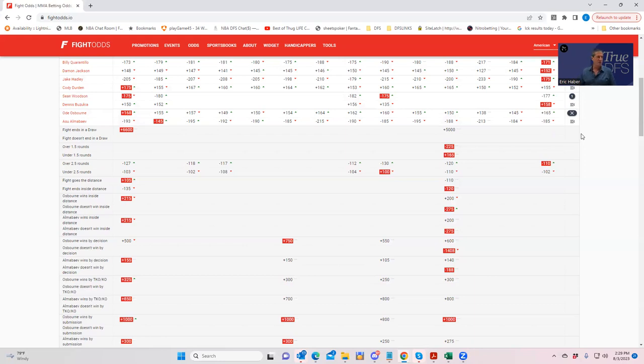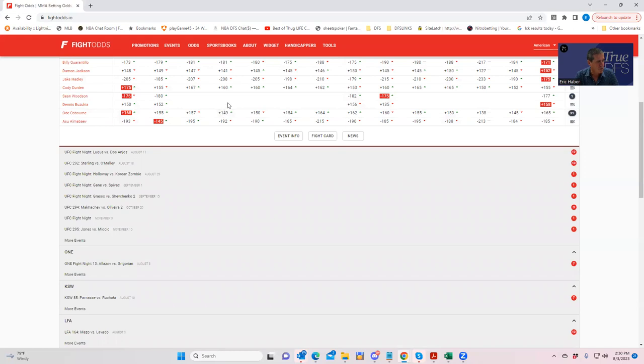We had examples of this last week. Semelsberger was a complete smash play and everybody knew it, so they bid him up in ownership. Medich, while not a complete smash play, had good enough numbers to make him a good play — and a good play against the smash play with ownership is a really key piece of leverage. Similarly, with Derek Lewis versus Rodrigo DeLima: DeLima was an incredible smash play, but Lewis was a good play given his inside the distance line, so DeLima's popularity made Lewis very strong leverage. Odie Osborne is a good example of that same dynamic.